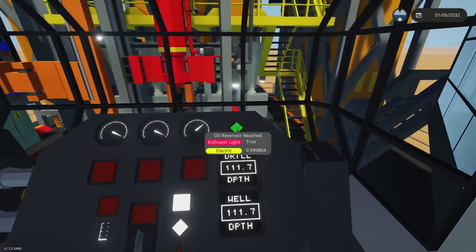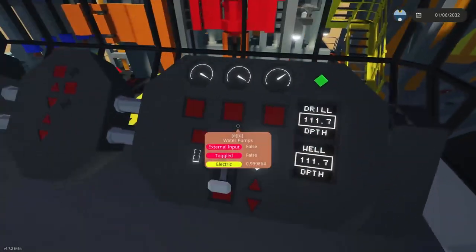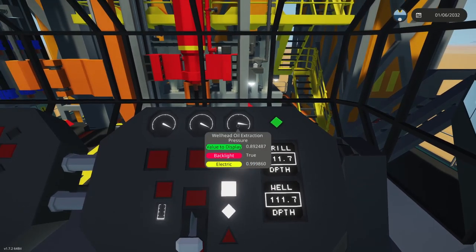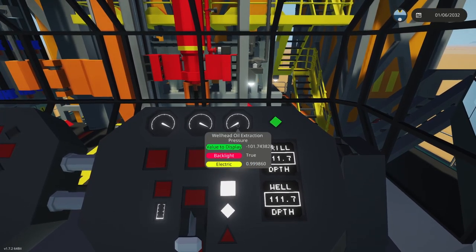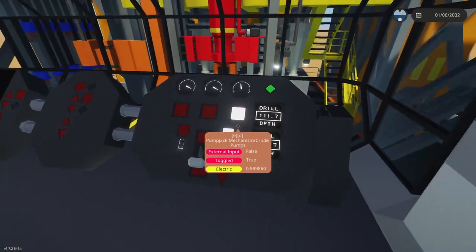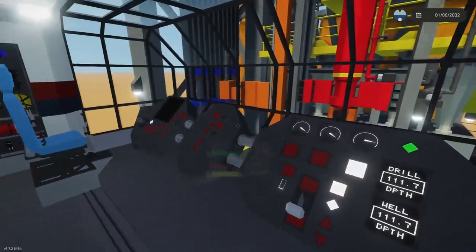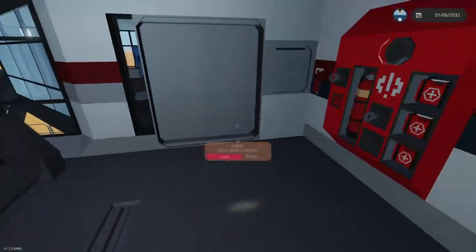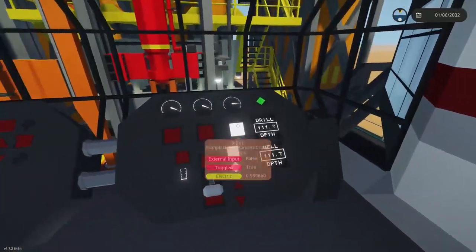At this point you only need to activate the swivel clamp and bring it down to the oil reservoir. Once it's there and you hit this button, you'll see the extraction pressure change — it's now pumping. That's when you've reached the oil reservoir.